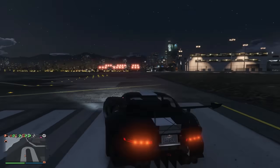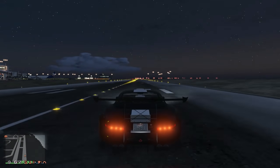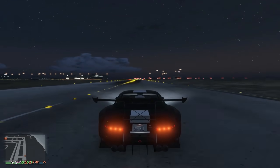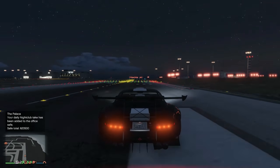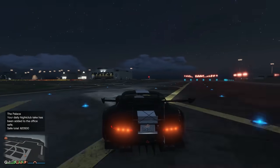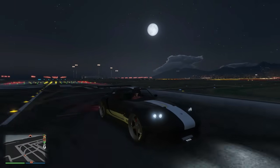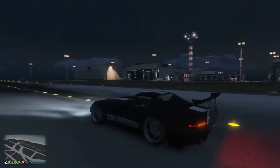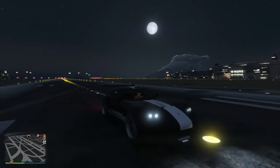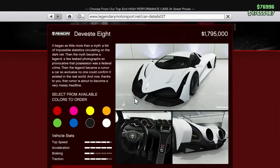Coming in at number 3 we have the Banshee 900R. You'd think it's expensive — nope, only $650,000 plus upgrades since it's a Benny's vehicle. It has a top speed of 131 miles an hour. This car has been around since GTA 4; it's based on a Viper in real life. I love what Rockstar did with the concept — definitely recommend getting it. That's number 3.